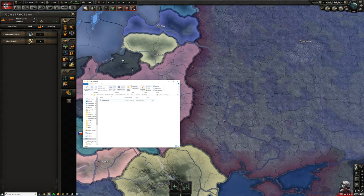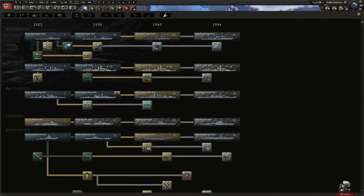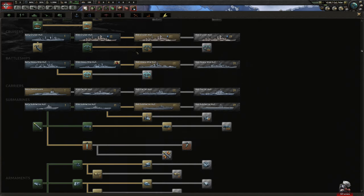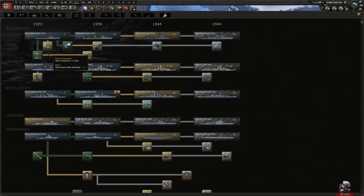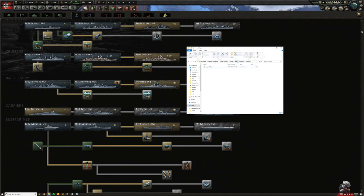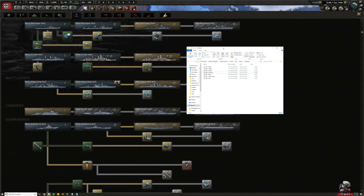Another thing that needs to be changed is under the research — now technologies, especially with Man the Guns, have a whole different tech name for each ship in general, because now the game uses hulls with attachments, and it's not just the ship itself. So there were some tech name changes which needed to be edited under our history countries file. All of these different starting technologies are different with Man the Guns, and in general you want to change these files because a lot of this now has if/if not Man the Guns conditions. I would definitely recommend changing these main country files as well.